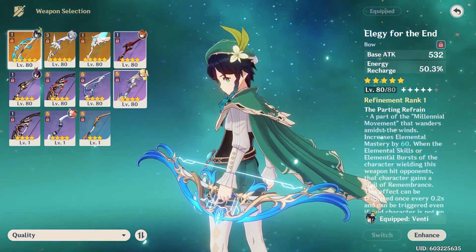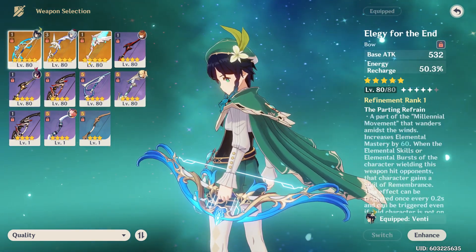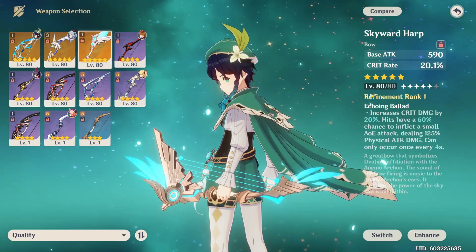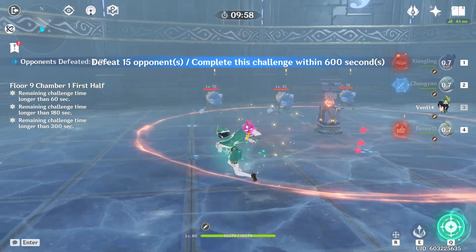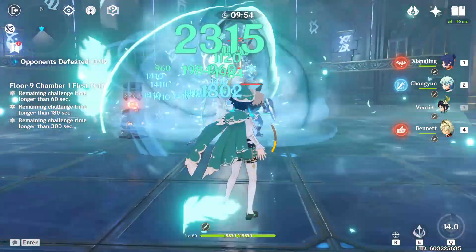Comparing all these weapons so far, I don't even think it's up for debate — the Elegy of the End is the best weapon for Venti. It has the second highest energy recharge behind the Favonius Warbow by only 5%, the highest elemental mastery when the passive is up — even higher than the Stringless — a pretty decent base attack of 532, and on top of that it provides support for your whole team with a 20% attack boost and elemental mastery. You'll see how quickly the stacks go up during the burst, right around Venti's body.